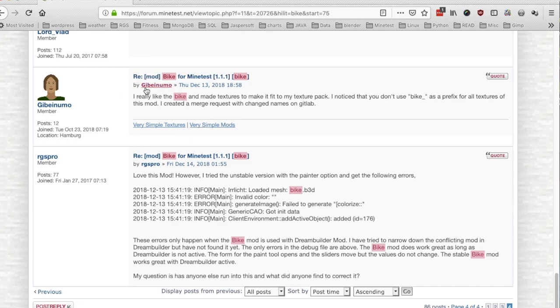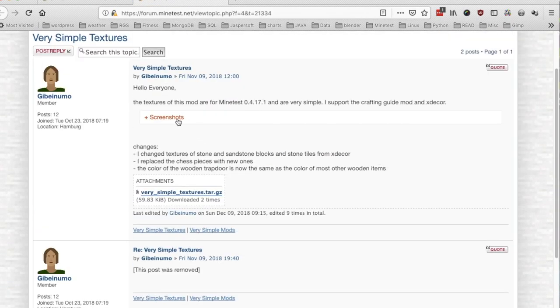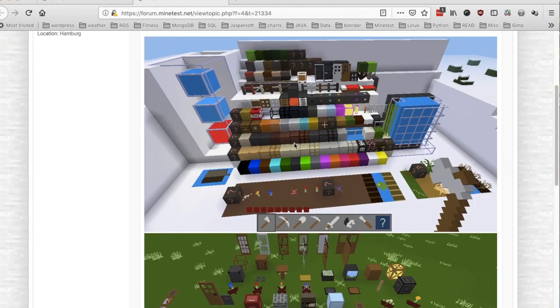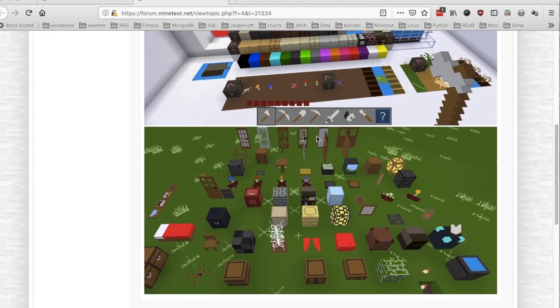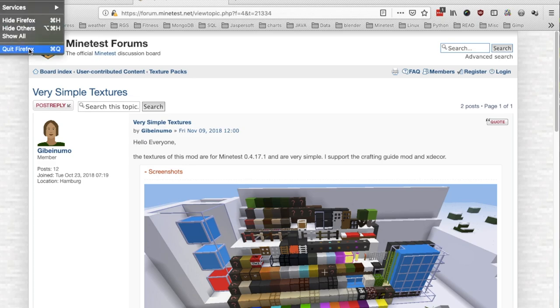Above my forum post I found someone — I can't pronounce their name — who has some really cool texture packs and a simple mod that we're going to look at in upcoming episodes. I'm interested in some of those textures; I think they'd look really cool in my world. Look at that screen door — very nice. And with that, on with the show!